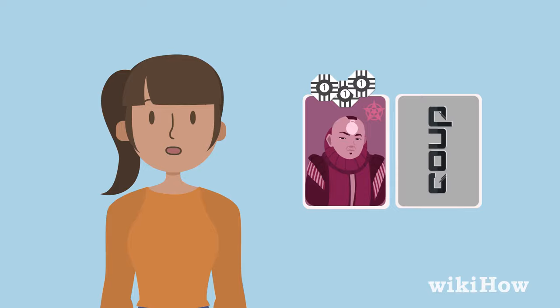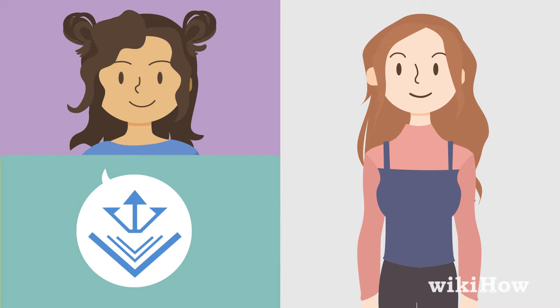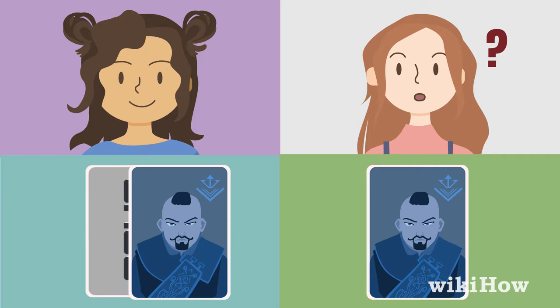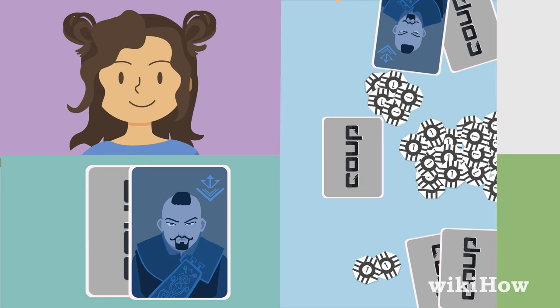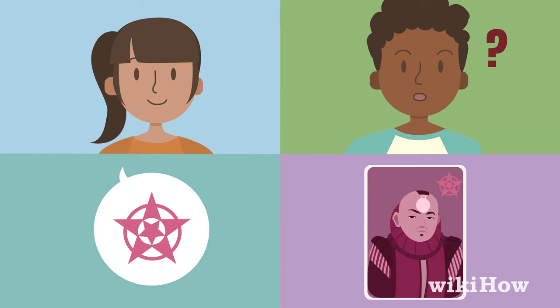However, every action except the coup and income actions can be challenged. A player may challenge any action before it's carried out, and the player being challenged must prove they have the influence card that matches the action they're attempting to perform. If they do, they reveal their influence card face up to the other players, perform the action, and draw a new influence card. The player who challenged them loses one of their influence cards. However, if the player being challenged doesn't have the card they need, or they choose not to reveal it, the challenge is successful — their action is blocked, and they lose one of their influence cards.